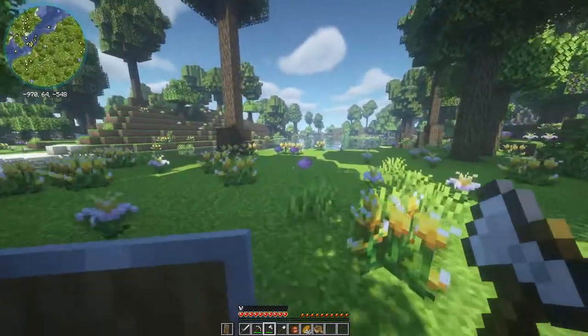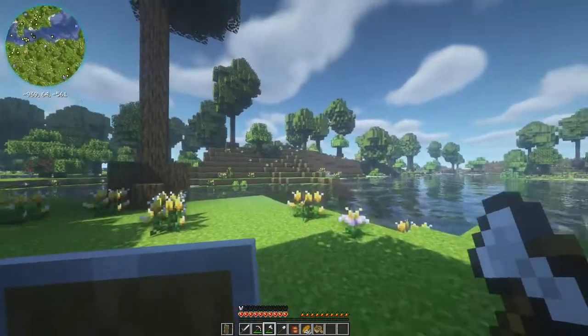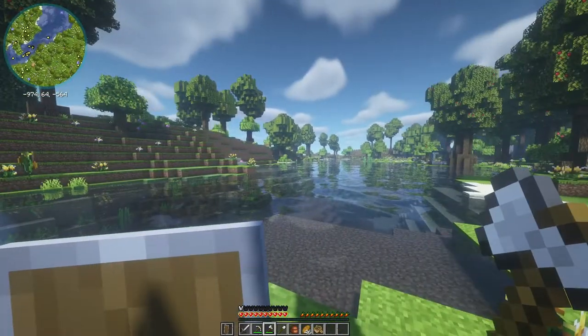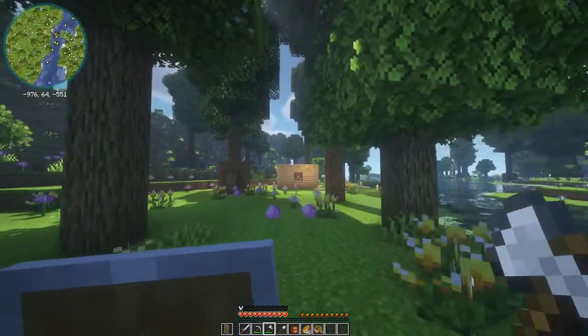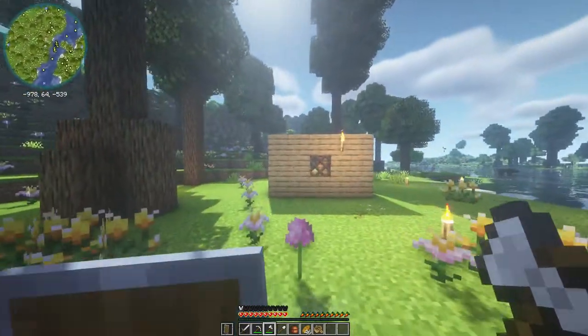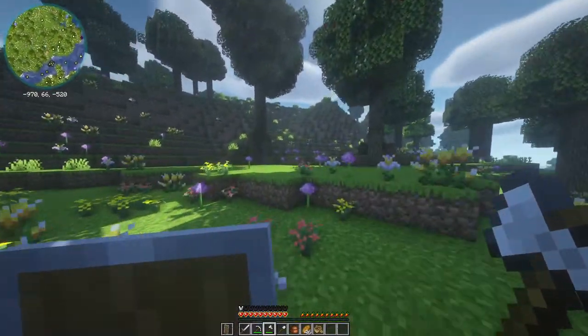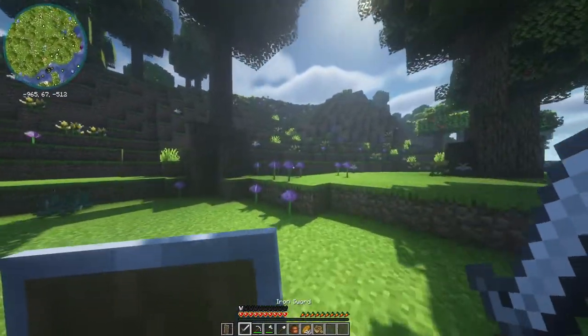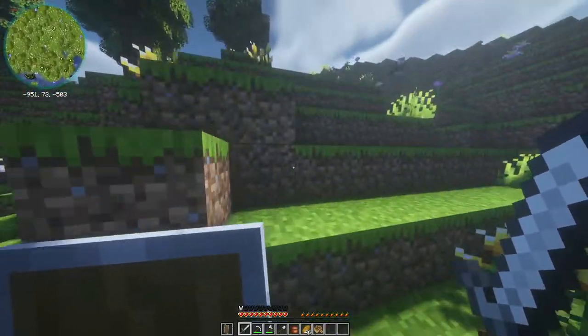Also, different trees — I want to collect because I've seen some different trees. I'm not sure, this looks like all oak, but I've seen some different trees over that way towards the village. So let's go ahead and adventure over here and see if we can find some different sorts of trees as well as head to the village we were at before.